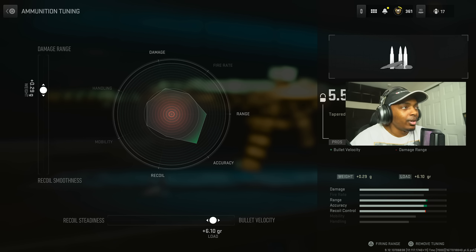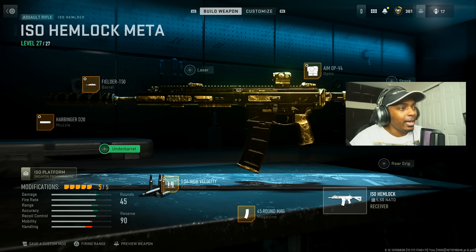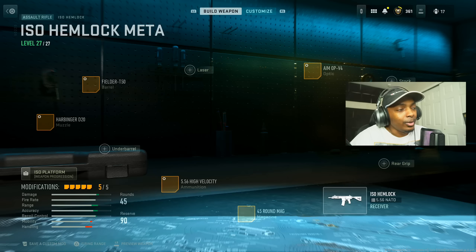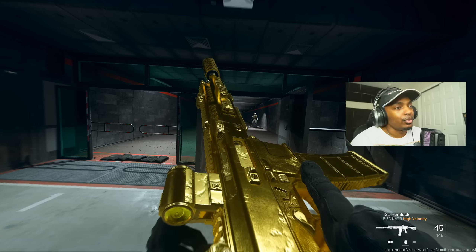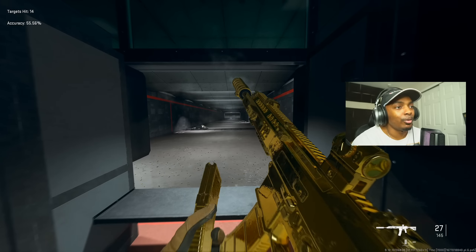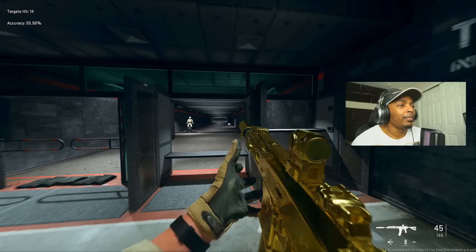Tune the damage range to 0.21 inches and the recoil status at 0.15 pounds. Put on the Aim OP V4, max out the far range. Put on 45 round mag, then the 5.56 High Velocity — increase the bullet velocity by 6.10 gr and the damage range by 0.29. If you don't want to use that, you could put on the F-TAC Ripper for better recoil control, but this already has great recoil control.